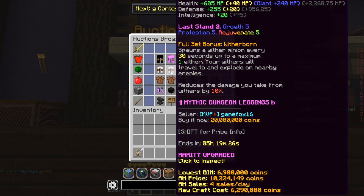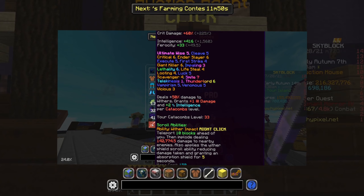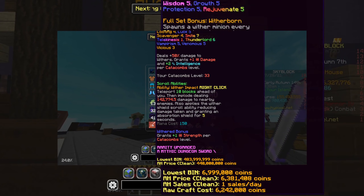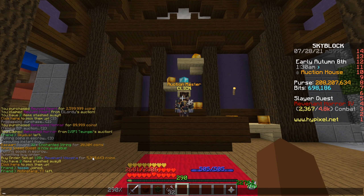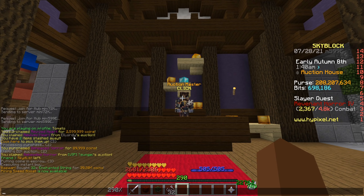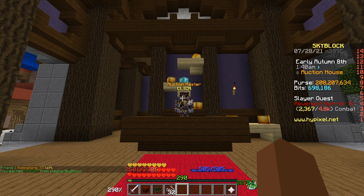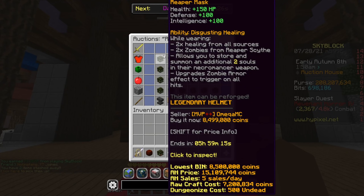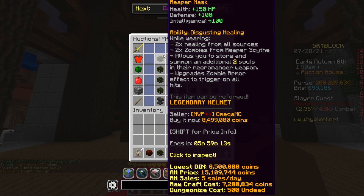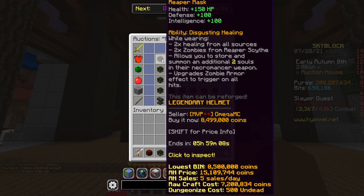I'm going to quickly post the timer and install the scrollable tools because it's just impossible to look at the auction house otherwise. We found our potential first flip — the Revenant Viscara prices are pretty high, and we spent about 8 million coins on materials. What we're going to craft is a Reaper Mask, which we can potentially sell for 8.5 million — that's 400,000 profit. Not the best, but seems decent.